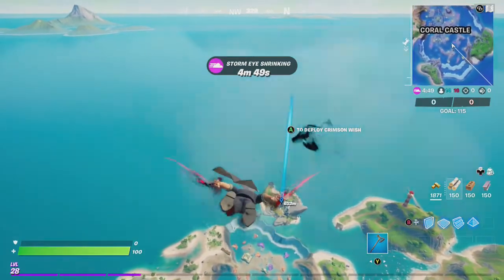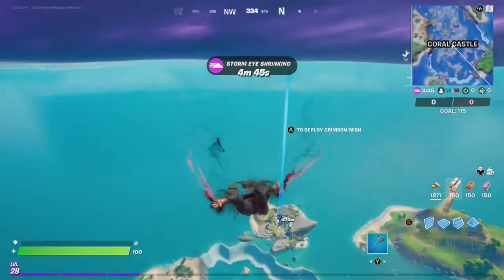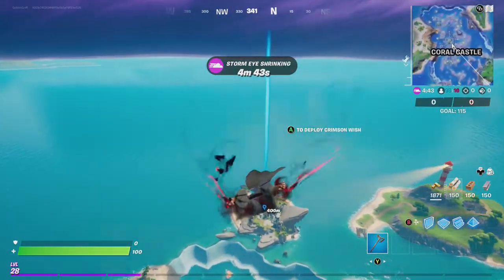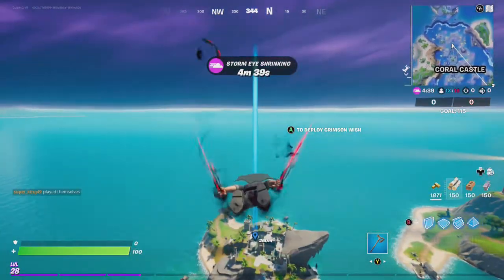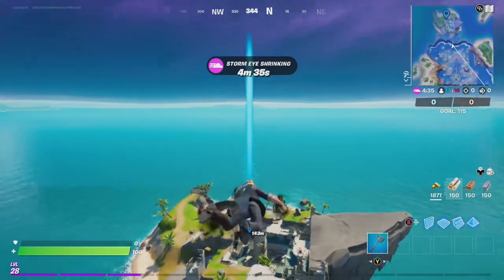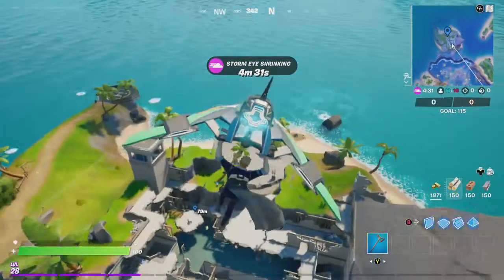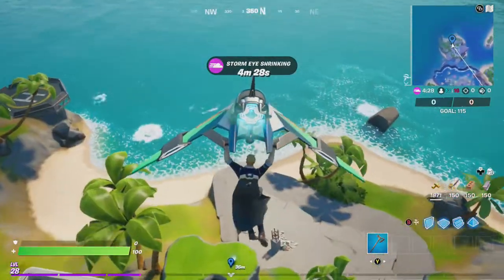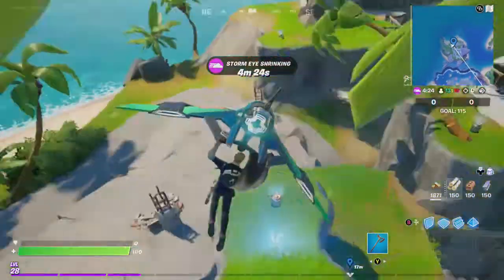Hey friends, thanks for joining us here today. Goblin Griff is going to show you how to investigate an anomaly on Shark Island. This is an Agent Jonesy quest in Chapter 2 Season 6 of Fortnite. You do have to be level 28 to unlock this quest, and when you complete it you will get the Agent Jonesy Jump 23 style.